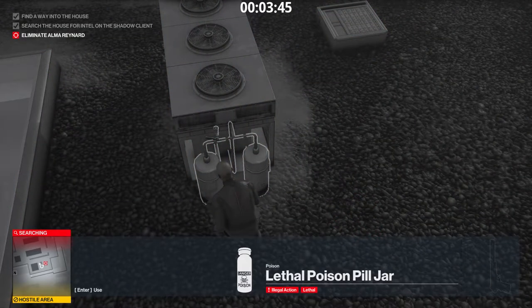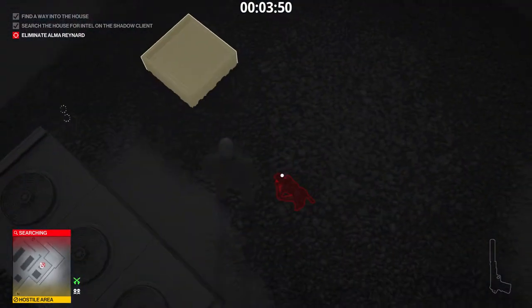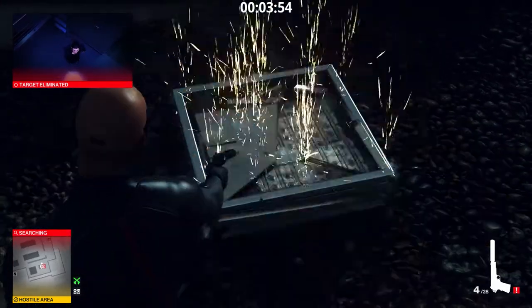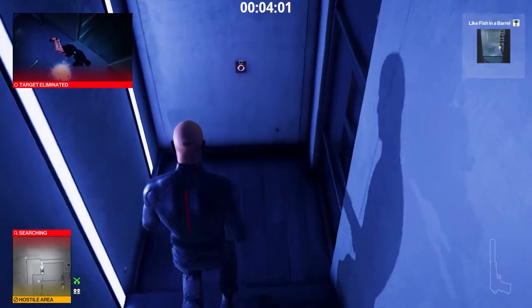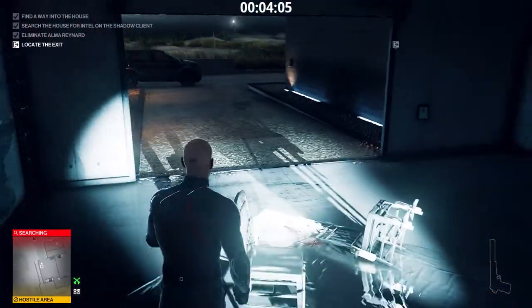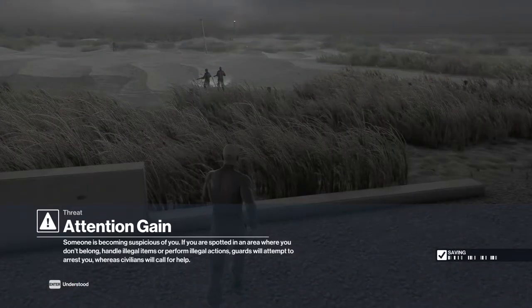Poison the ventilation system with the lethal poison we retrieved from the bathroom earlier. She's dead. Jump down. We exfiltrate through the garage. I trust you know how to exit the mission, so I say goodbye. And until next time, don't forget to have fun.